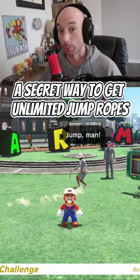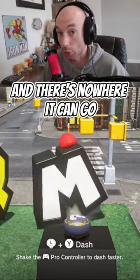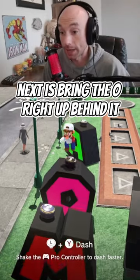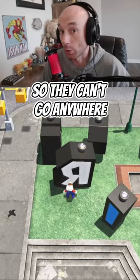Today I'm going to show you guys a secret way to get unlimited jump ropes. The first thing you want to do is grab the M and bring it to this corner so that it's like this and there's nowhere it can go. Next, bring the O right up behind it, then the A behind the O. Then you're going to move the R between the M and the O so they can't go anywhere.